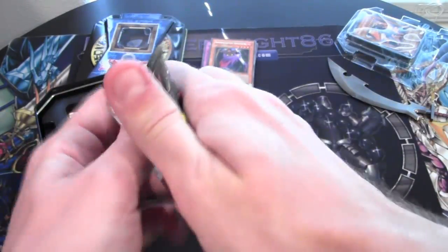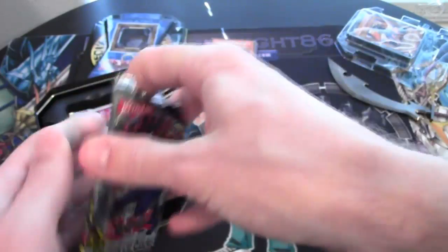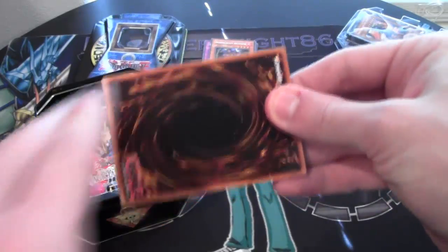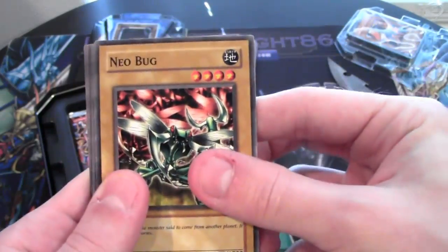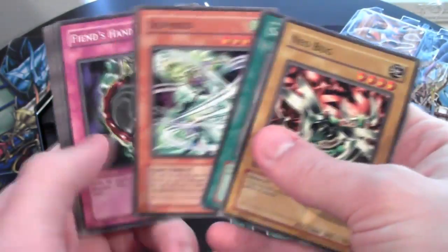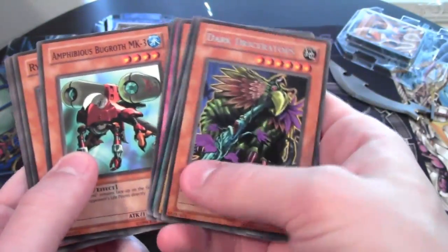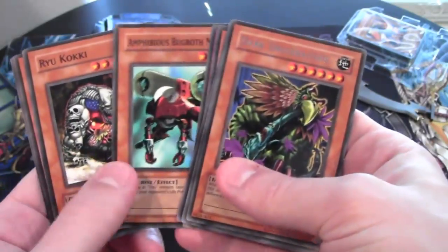Invasion of Chaos. We opened up a few of these packs recently — 23 of them, weird number. We have Neobug, Salvage, and Dark Desceratops — another rare, pretty cool card. I remember people using it when we didn't have much dinosaur support.